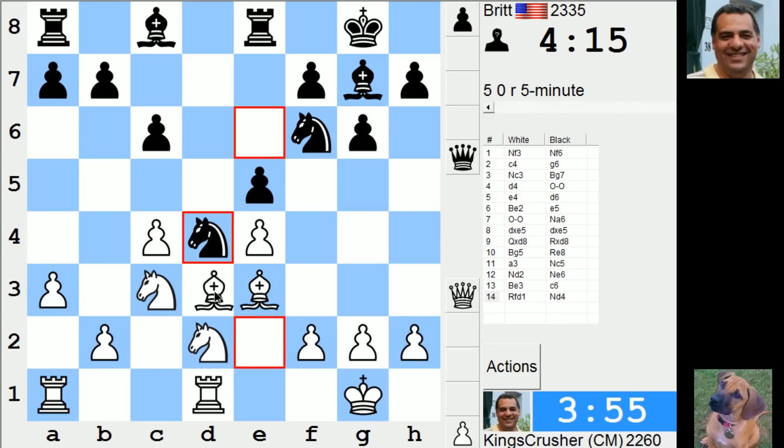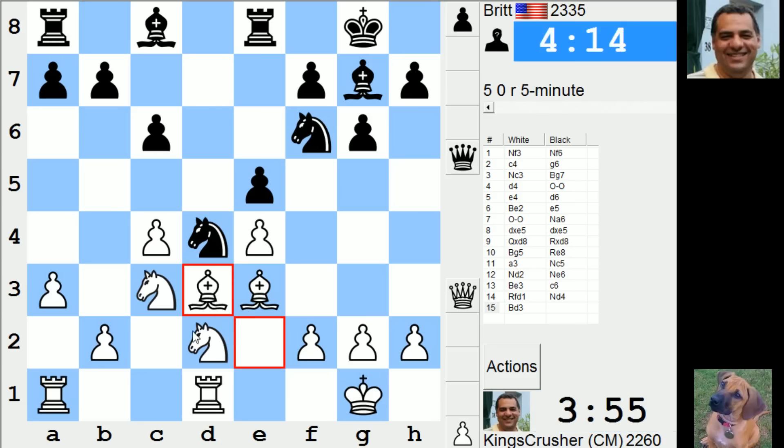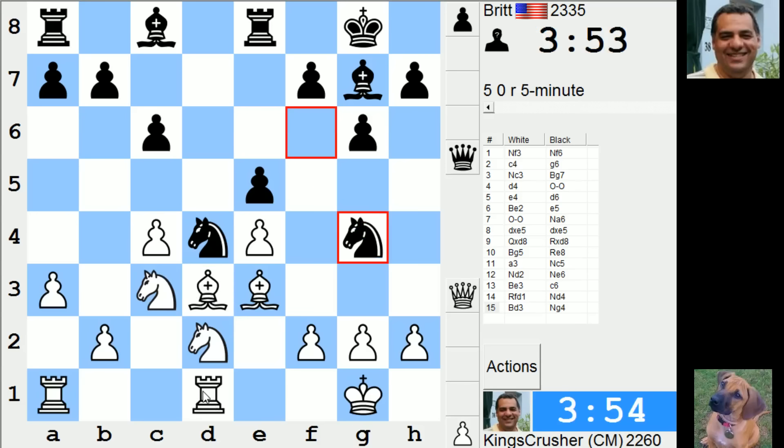I've got to stop the knight c2. This is getting awkward. I'm getting in trouble. b4, c5 - knight c4 is the dream now. I've got to cover c2. Rook c1, king f1. Can I play Bishop g5? I've got to cover c5.